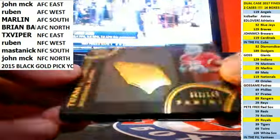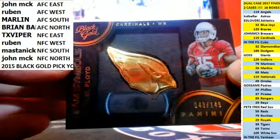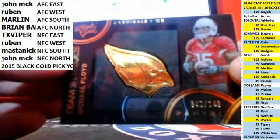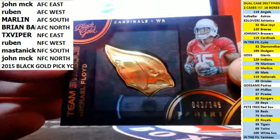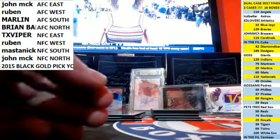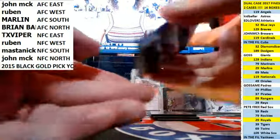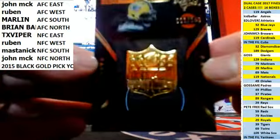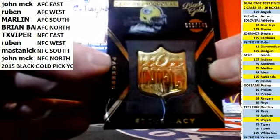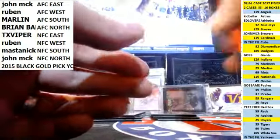Metal logo first one — we've got Michael Floyd, team symbols for the NFC West. Nice, Rubin. 43 out of 149. And NFC North — Eddie Lacy, Seal of Approval, Black and Gold.